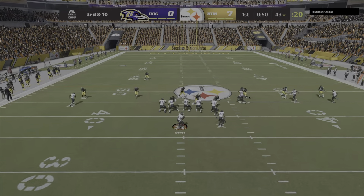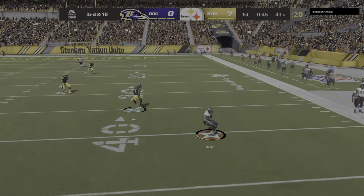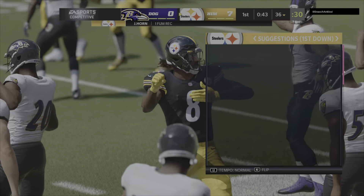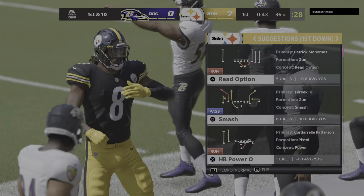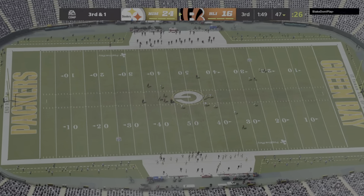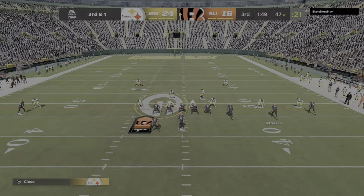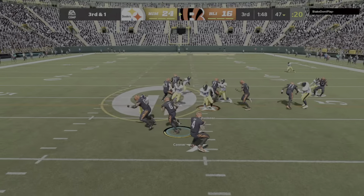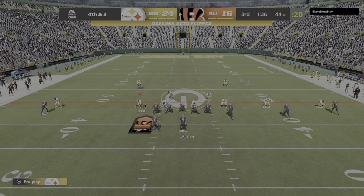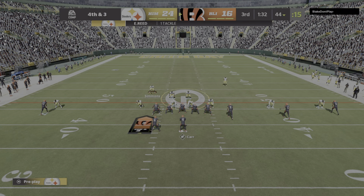The biggest thing you have to make sure you're able to do is when you play man coverage, don't just run the base cover 2 man or base man coverages. Make sure you have certain zones in certain areas. As you've seen, I come out in cover 2 man — that is my main defense — but I'm doing things. Y'all see I put two cloud flats, one on the right and one on the left, because that stops out routes and corner routes on both sides. My user plays the whole middle, and I put over top so they won't get beat deep.